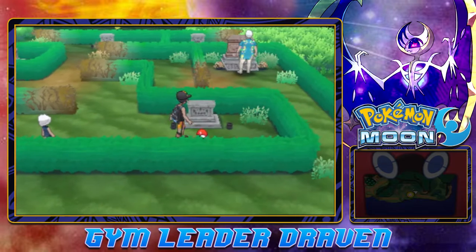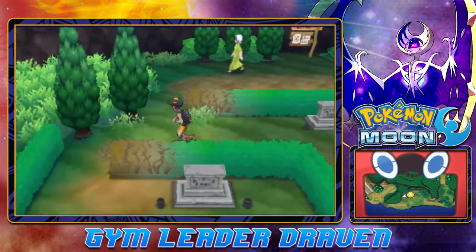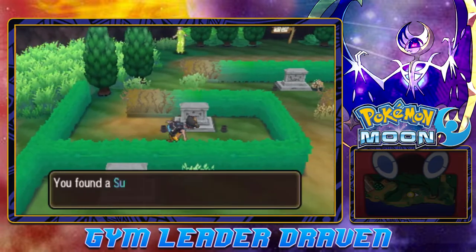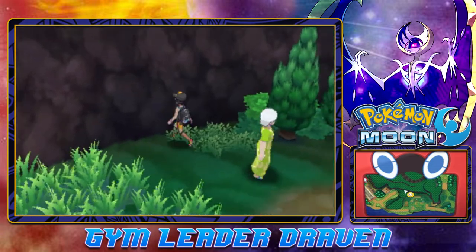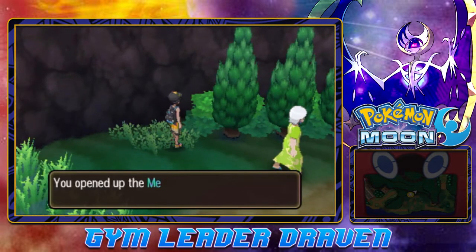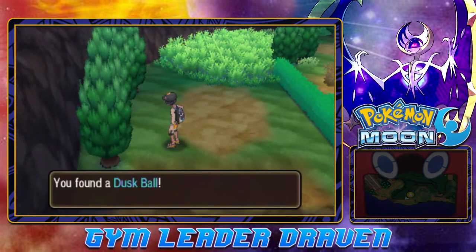Let's grab this little item right here - we found ourselves a Cleanse Tag, which will repel some Pokemon. There should be another item right around here - look at that, we found ourselves a Super Repel. There's one right here right behind her - we got ourselves a Revival Herb. And grabbing ourselves a Dusk Ball - nice.